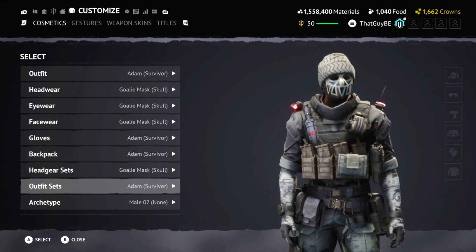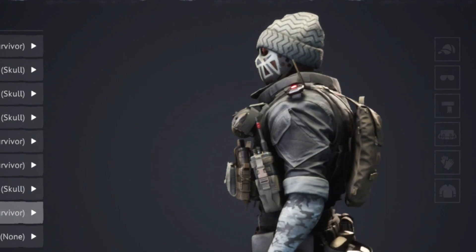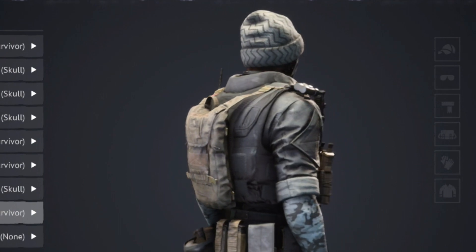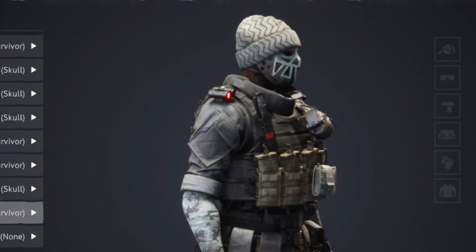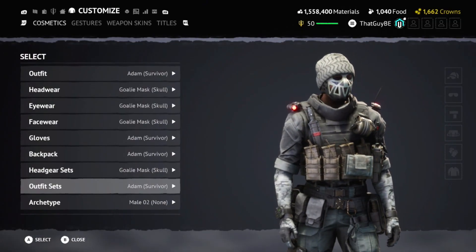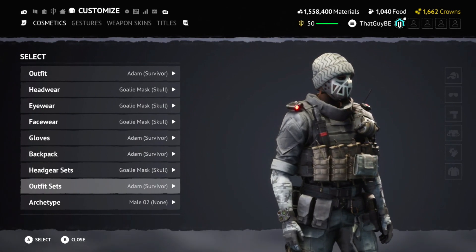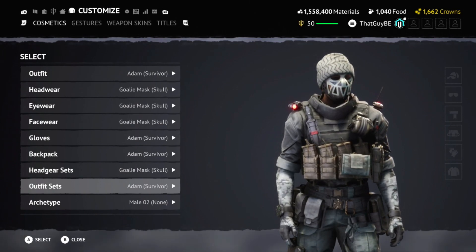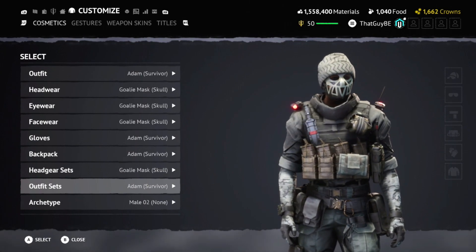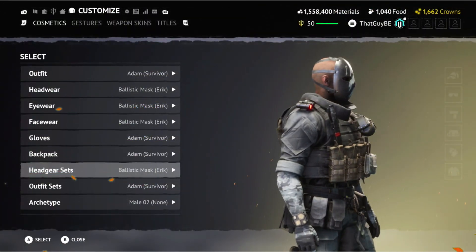This one with the skull goalie mask just goes so well — the color scheme looks like everything matches. This is more of a bounty hunter kind of outfit, where you're hunting down players. It actually sounds like a good video idea — go in as a bounty hunter, search for a player at the beginning of an encounter, and hunt them down. It's pretty interesting and I really like the look of it.